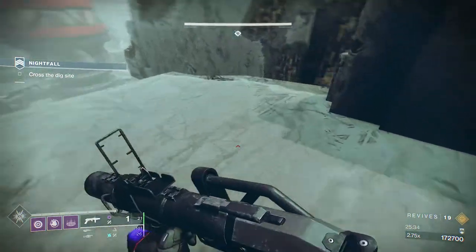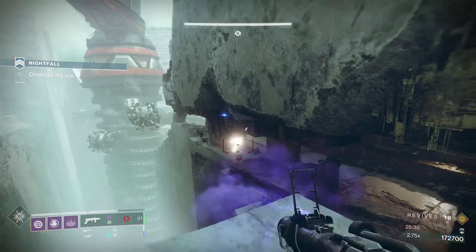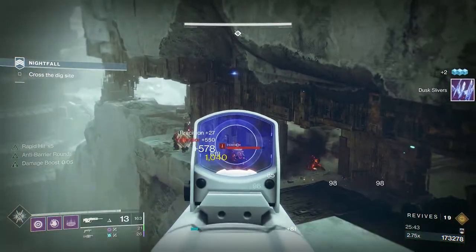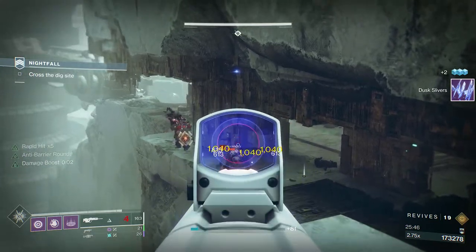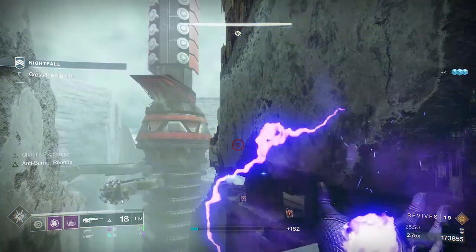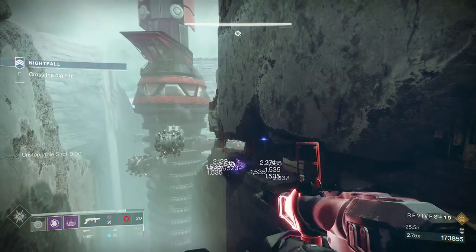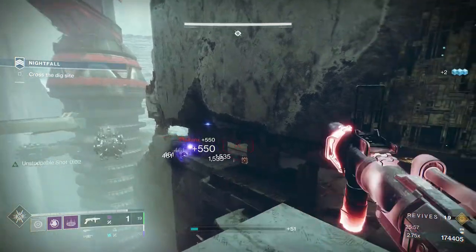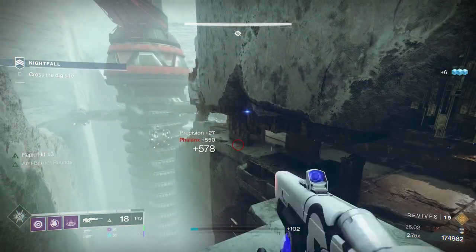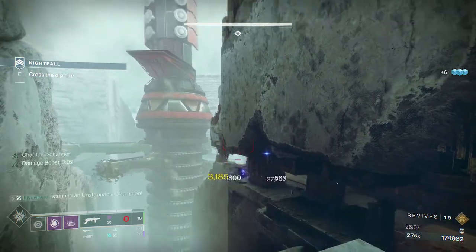Then we've got three barriers to contend with at the drill section. We're going to try and take the higher ground, and that allows us to take the first barrier pretty easily. The second two barriers aren't really that troublesome because they're not the sniper barriers — they're just normal goblin barriers. When they're the hobgoblin barriers they can be a little bit annoying because of that one-hit snipe.